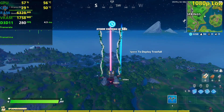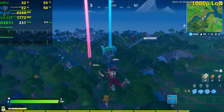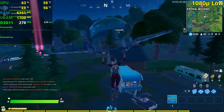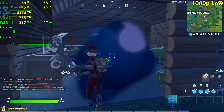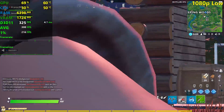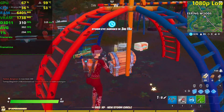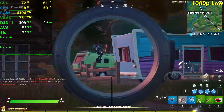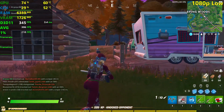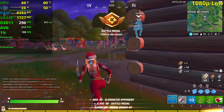At those high frame rates with a GPU this powerful, the CPU is going to be the limit. You're seeing a few stutters while dropping — that's the usual stuff. Let's start counting our FPS — they're pretty high. I got the first kill. Our average FPS is 300 plus, which is insanely good. Keep in mind we're in Whipping Wood, which is very GPU intensive, and we're still CPU bound — the GPU isn't maxed out.